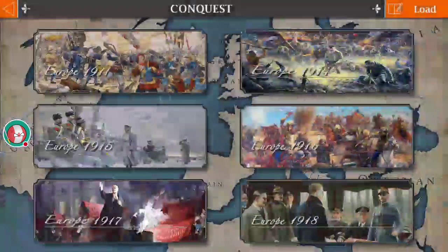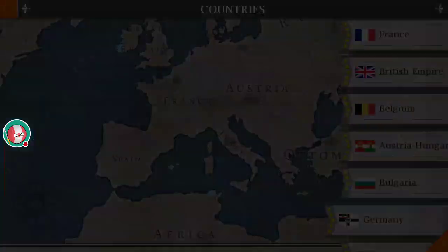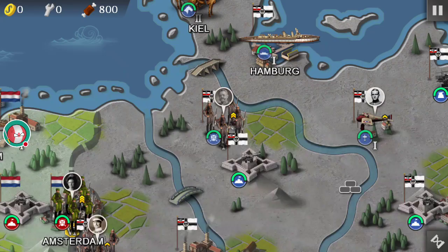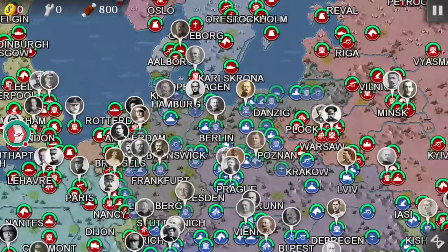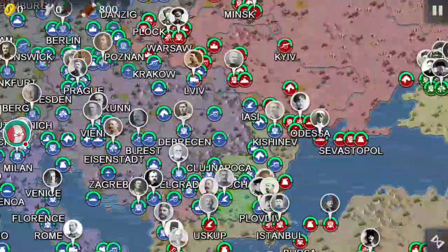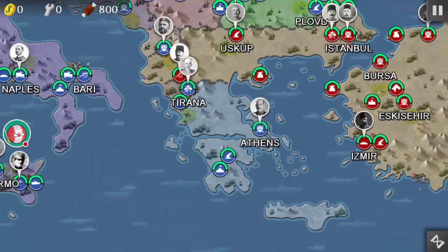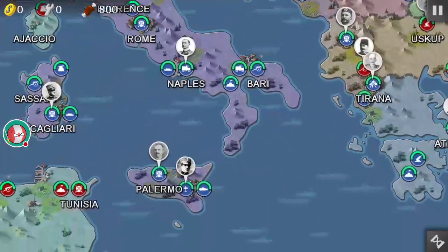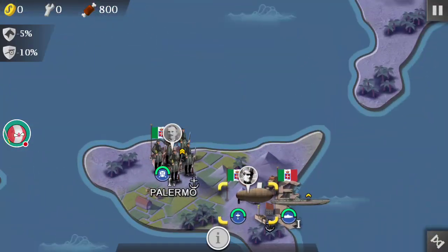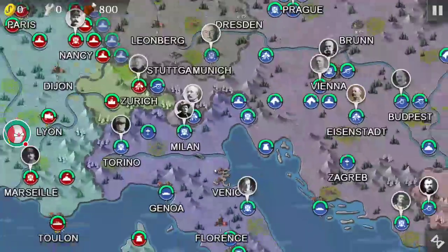I'm not gonna go over the campaigns — we're just going straight into the conquest. Obviously we've got Europe 1911, so let's start off with Germany. You can see it's pretty cool. We've got Greece, Italy — this unit looks like a zombie from far away. The mod has blimps and armored cars and stuff. So this is 1911.